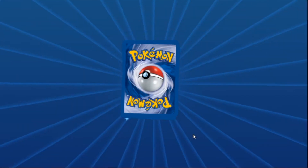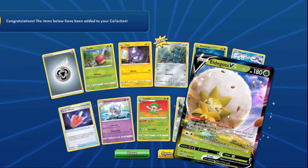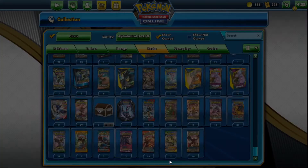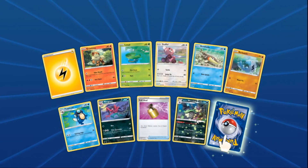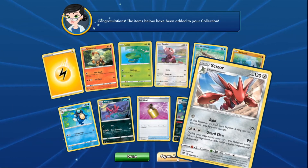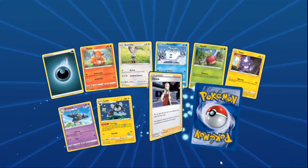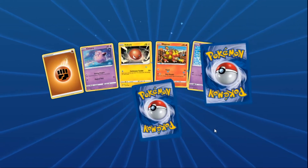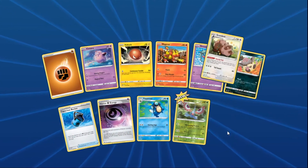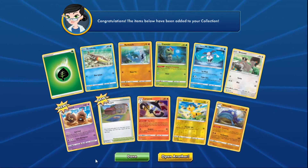Angie's next five packs: pack one delivers an Eldegoss V — their first one! Very exciting. Packs two through four bring some fire cards but not the trainer cards they really need, with another horror energy bucket. Pack five — they plead for a speed energy but no luck. Halfway through the packs now.